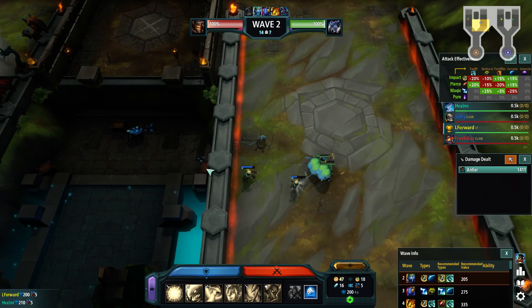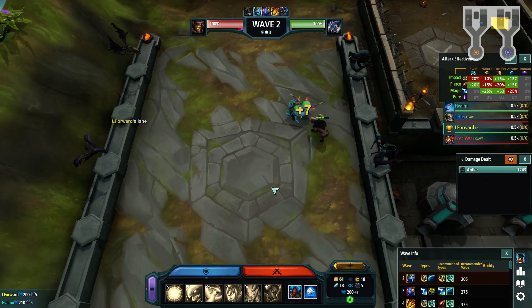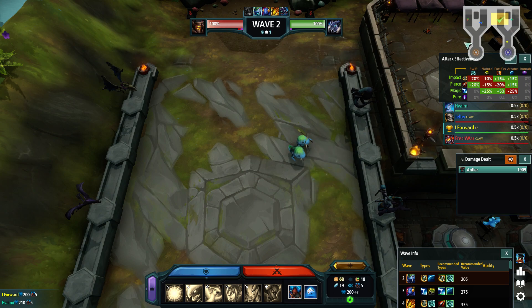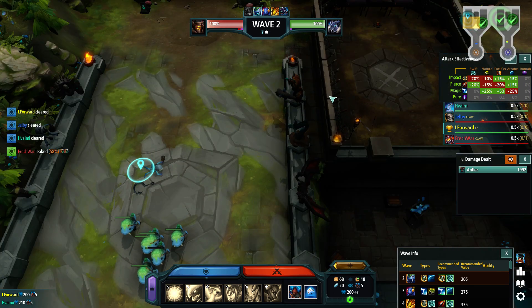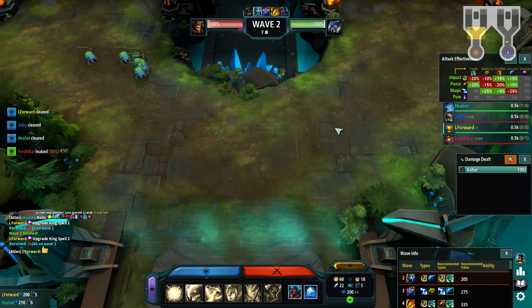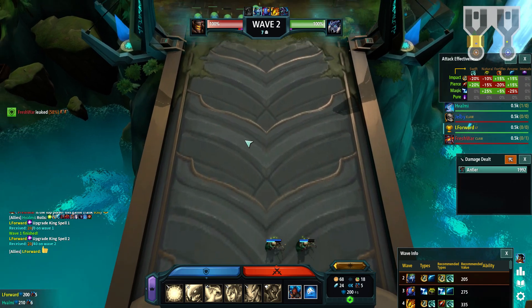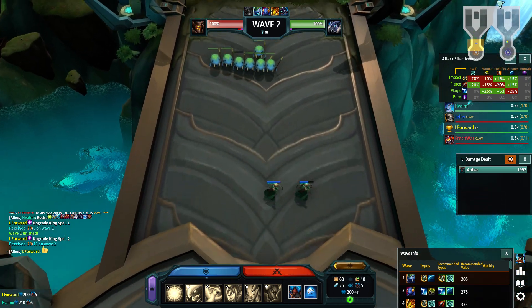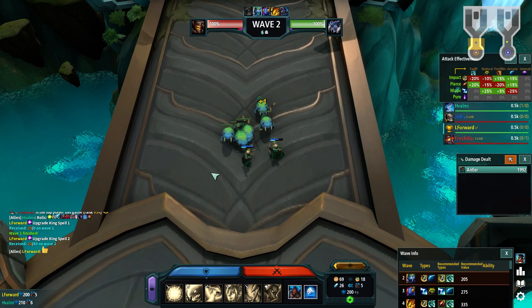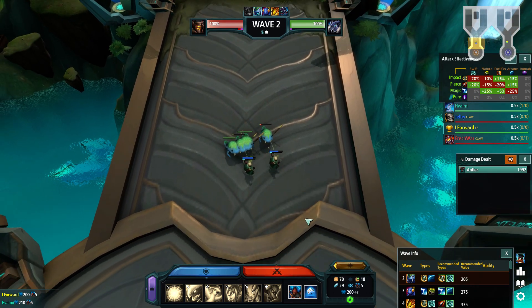We have enough time. Did we get anything new? Bonecrusher, okay. He leaks. Nice. That means I can get the Atom. I'll just get that, since Atom is good early on and in general good. We just need 90 gold, which we're gonna get easily.